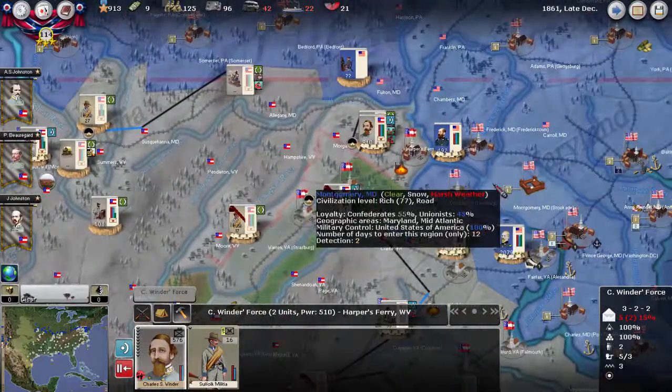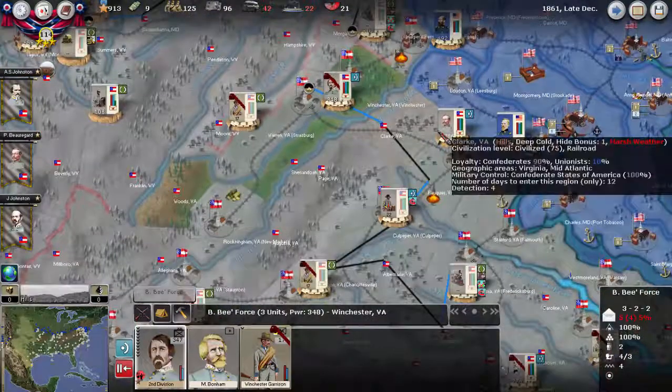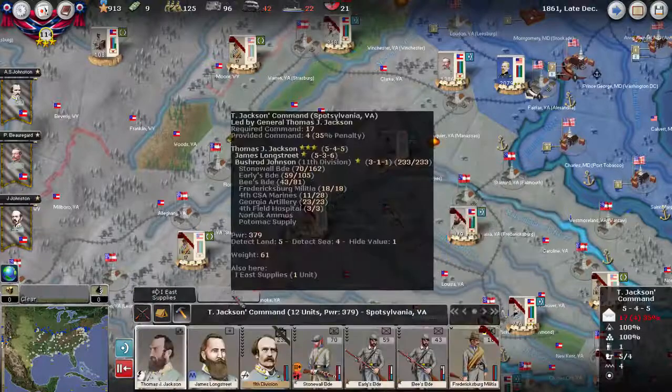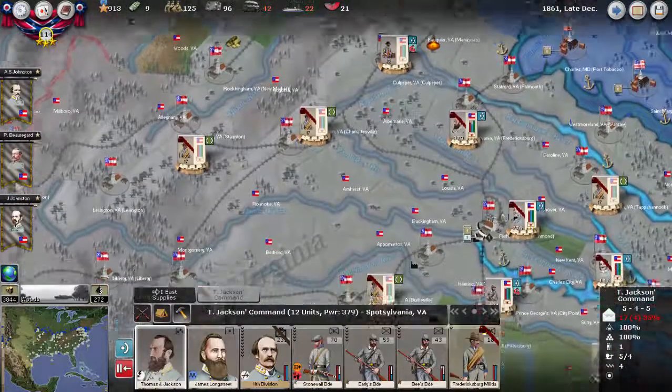Windr is holding Harper's Ferry. Here's Bea. Boyer Guard is now in a strong defensive position, and Jackson's Command is recovering in Fredericksburg.